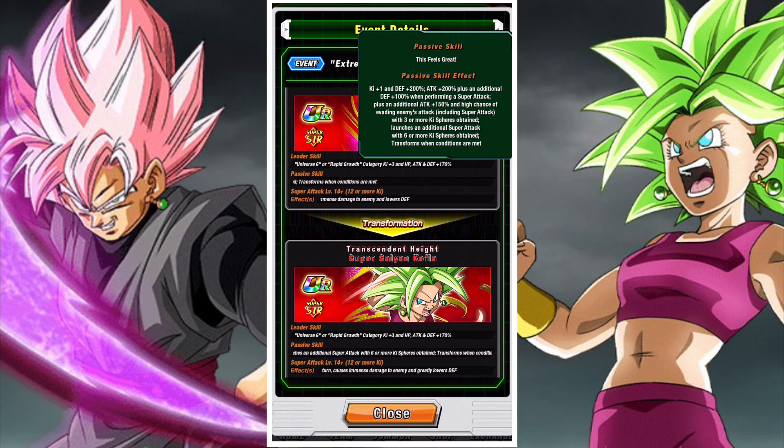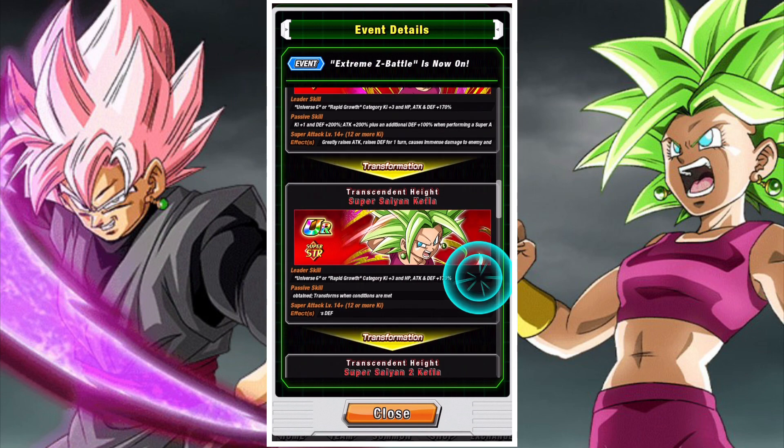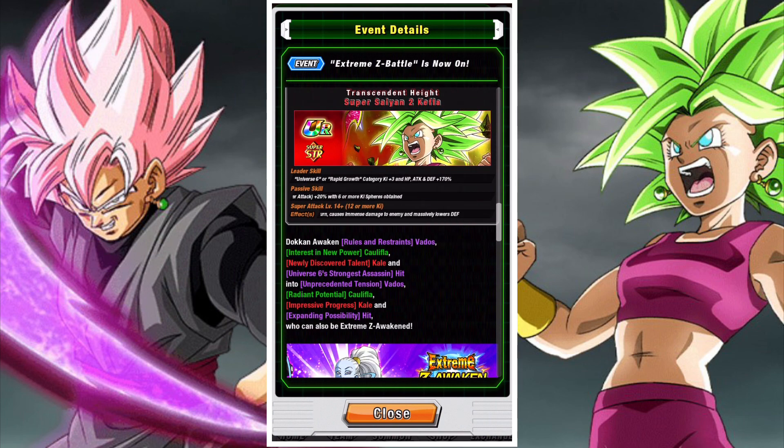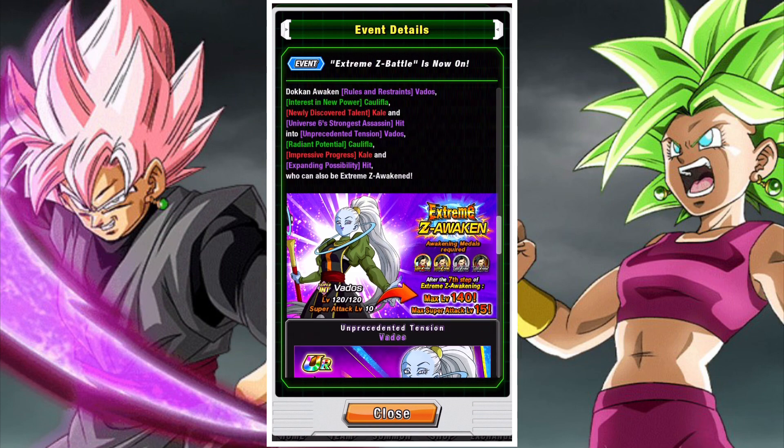The effective category here is going to be Tournament Participants, and the effective typing is going to be AGL. There are plenty of great options, especially in the Tournament Participants category, and there are plenty of great sub-teams, so we'll definitely have a pretty easy time building for this.